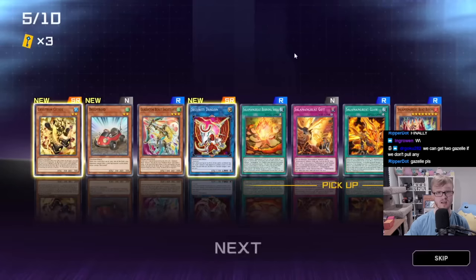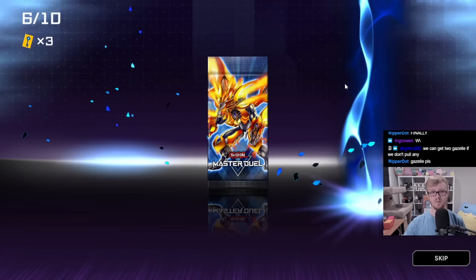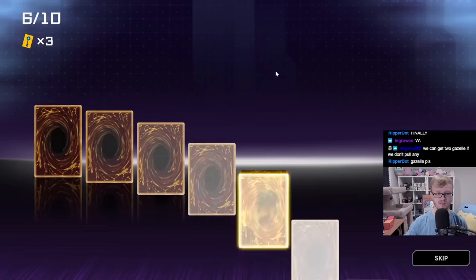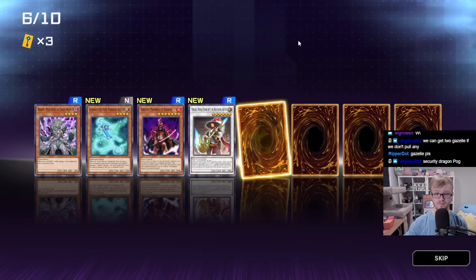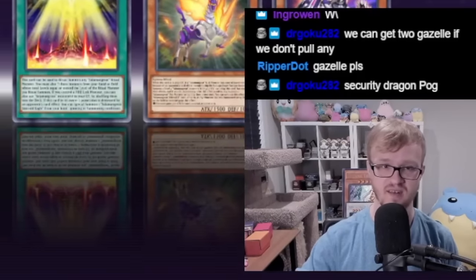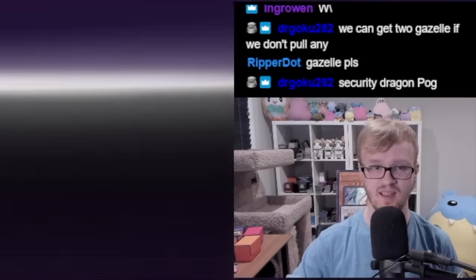Security Dragon is not a bad Link 2 monster, especially if we can craft another Gazelle or something along those lines. Virgil. Salmon Great Blaze Dragon — not the best one, but we'll take it I guess.